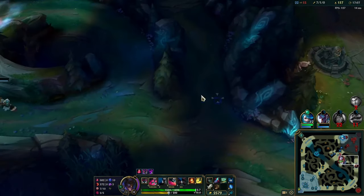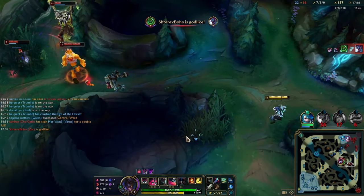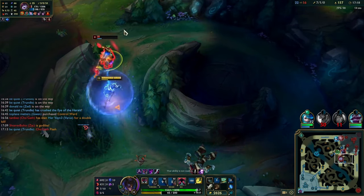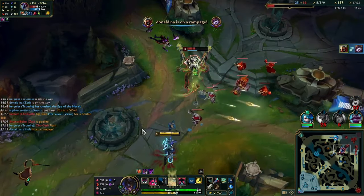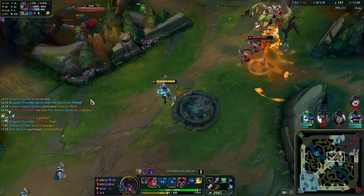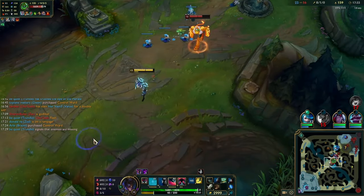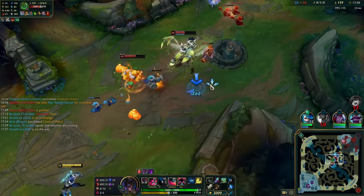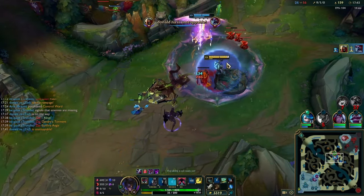I get waves bot but my team goes in — pretty bad — and they end up dying. I spot a ward and figure Lulu is going to clear the wards, so I can probably kill Lulu. I end up igniting him since he's living on one HP. I use my W backwards, take it nice and slow baiting out all their spells — feels kind of fun. I observe Gwen coming, so I go in and take the kill before they can react.